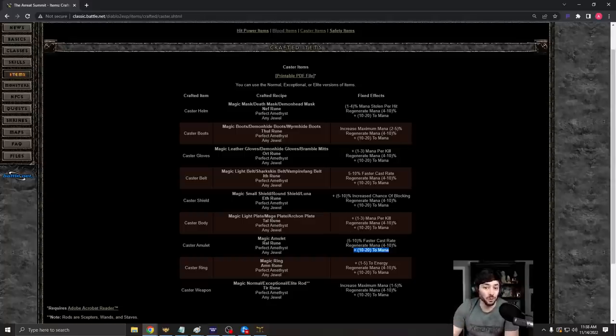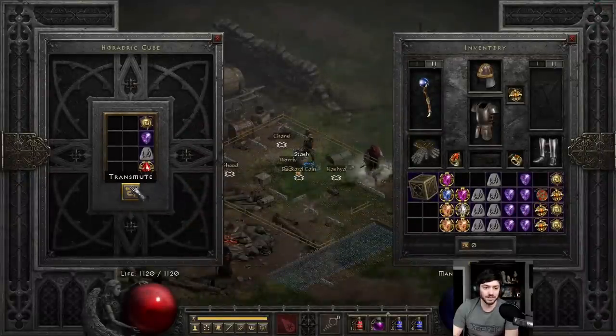So to get 20 FCR, it has to roll the guaranteed affix at 10, plus another 10% FCR from the apprentice roll that just exists. So it needs to also roll that affix on top of the existing one. And then of course also plus 2 to skills.